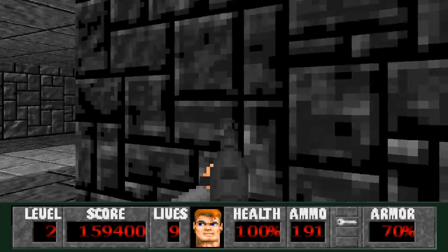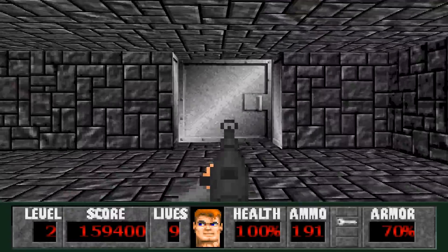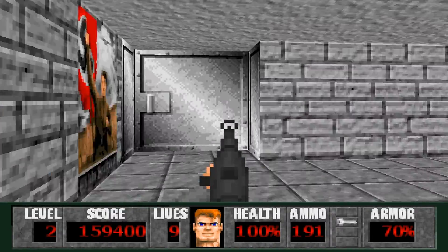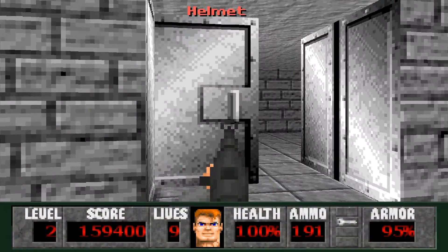I don't think I missed anybody. Let me just take a quick look around to make sure. Yeah, that's everybody. All right, so we can head out of here now and go in the door on the left. Grab that armor helmet, go through here.